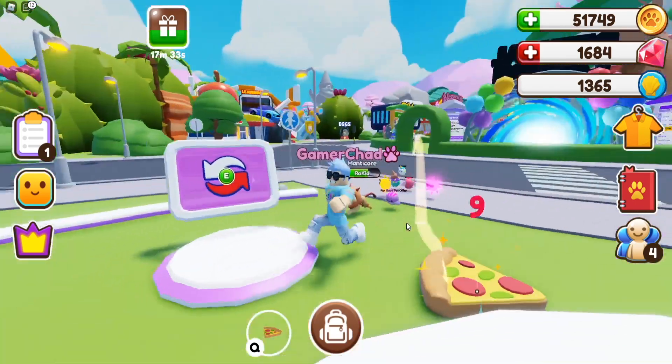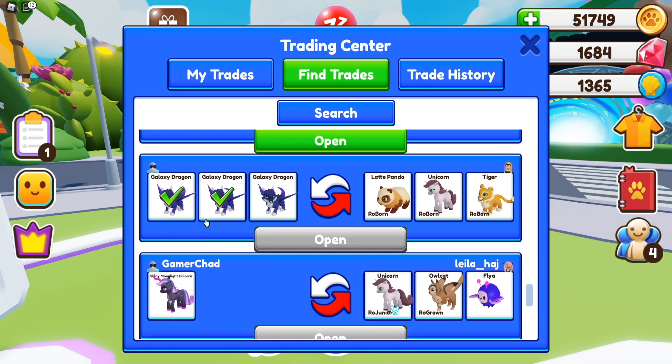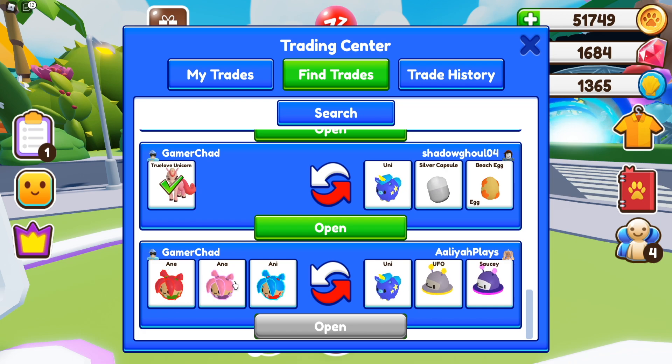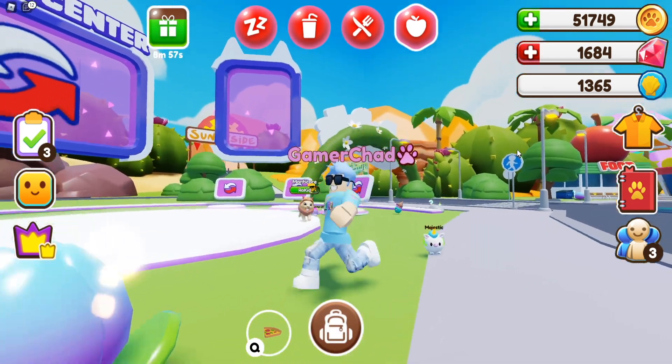Let's see if anybody's trading anything amazing today. A true love unicorn? No way! I can't get rid of that. Three dragons for a unicorn? Three dragons for three legendary petlings? Oh my gosh. I really don't want to trade all of my dragons, but that's such a good trade. But I already have this one — Angelic, the blue one. That is a good trade though. I don't have uni or flaminga, and those are both legendary. Look, someone's trying to get all the new legendary petlings for other legendary petlings — that's a good trade, but I don't have any of that stuff. Nothing I'm going to trade here today, but I will keep looking throughout the day.